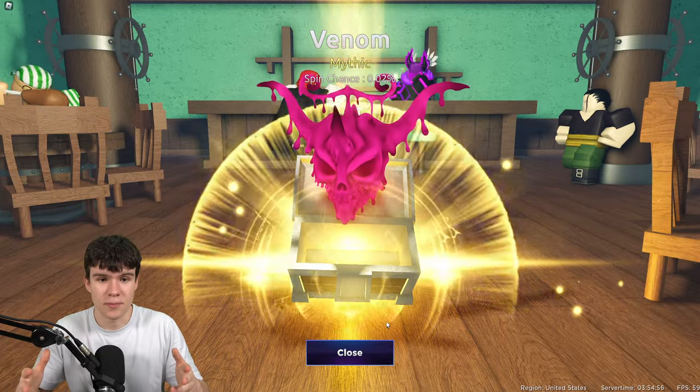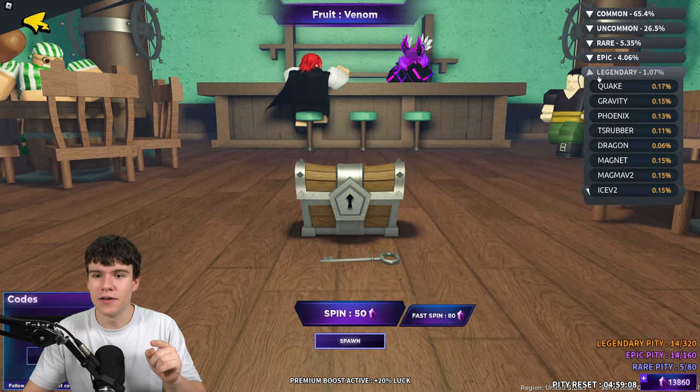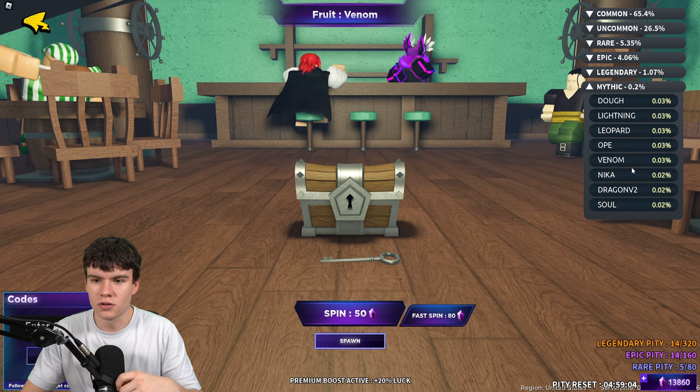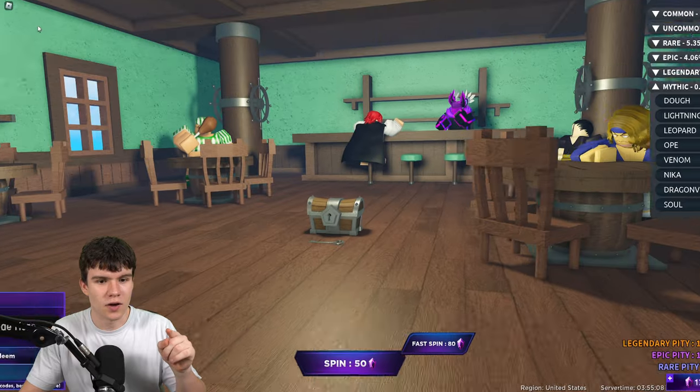We actually just got a Mythic — that is crazy! I cannot believe I literally just said 'can we get a Mythic' and we just got one. We got a Venom. I don't know how good that one is, but I'll take that. That is pretty nice. Let's go ahead and equip this one right away.